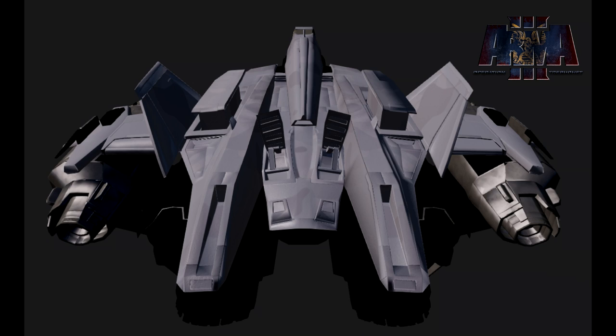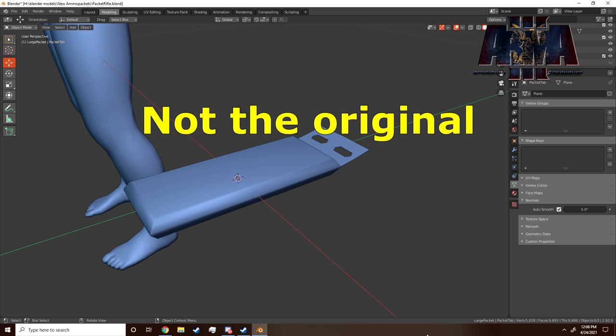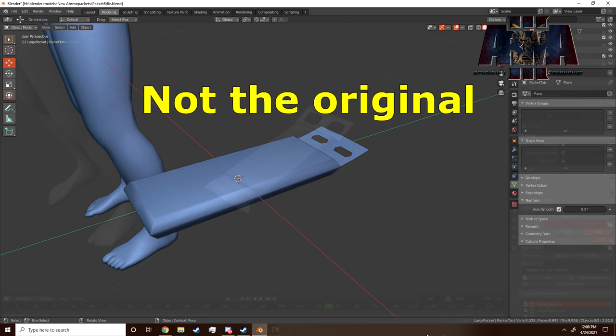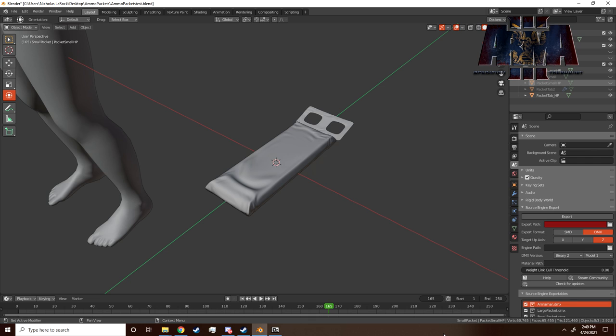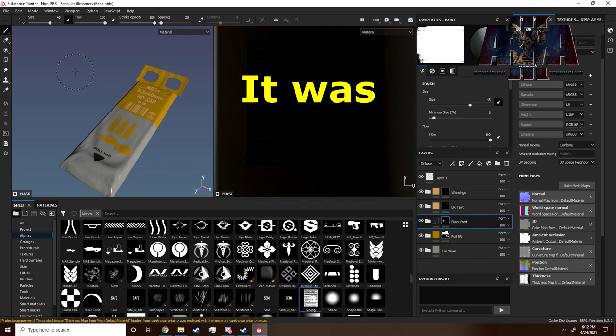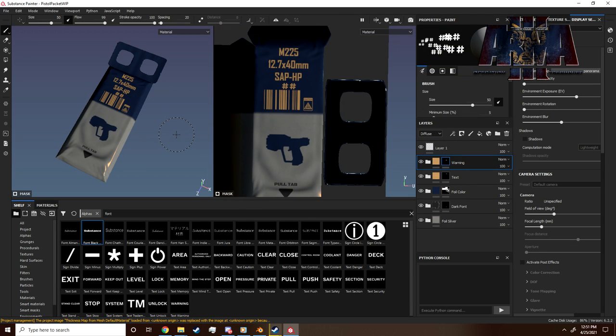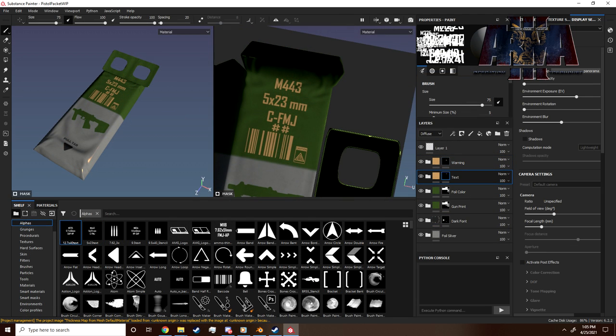Then we move over to ground equipment with some work from Freeman. His ammo packets are getting an update - we see the original ammo packet model in blue and the new ones in gray with a lot more detail. I believe Jedi Nick helped out with this. We see variants with a yellow version for the BR, a blue version for the pistol, and a green version for the SMG.